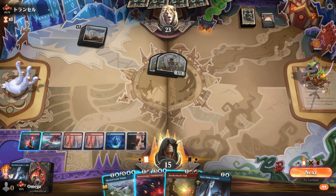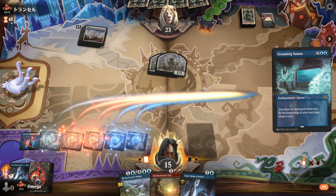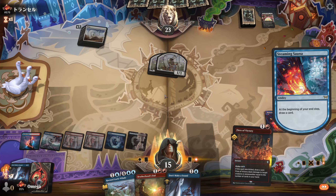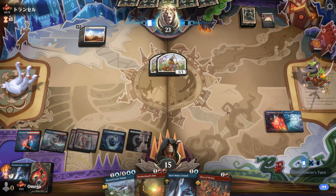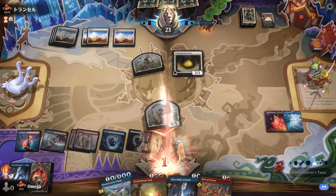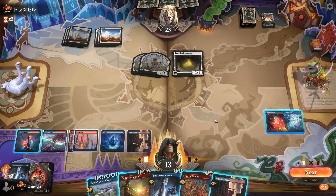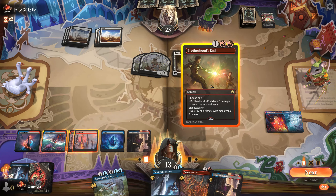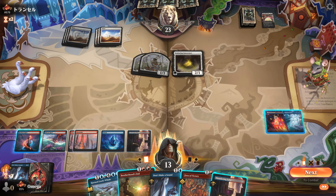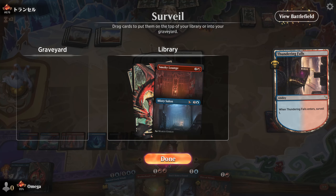If they have Get Lost, they will play it. Here we are guaranteed to draw a card. It wasn't a lamp — it was a card. So even if they kill the Sauna, we already basically got the value. We can get a good Brotherhood's End, and we're doing two cards a turn. This will die at end step, but we can counter it. We could try to put this at the top of the library if they attack — it's not the worst.